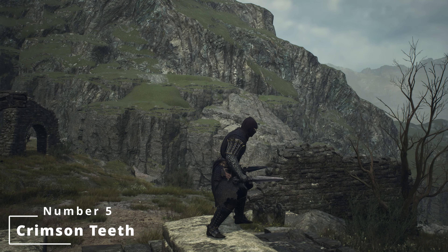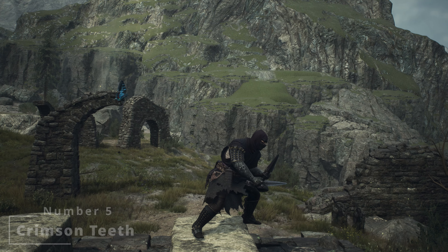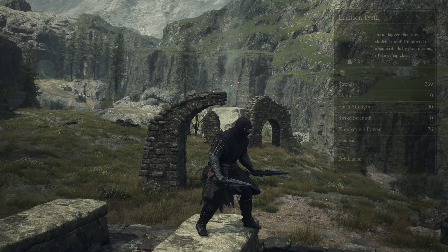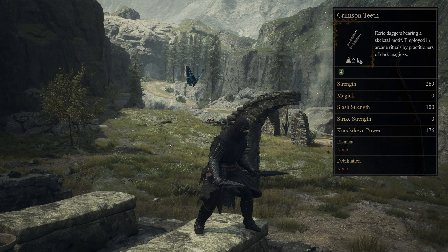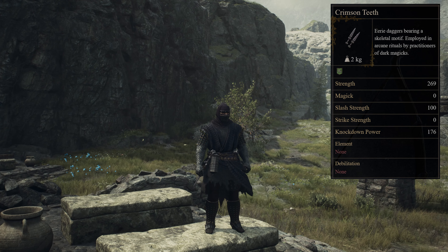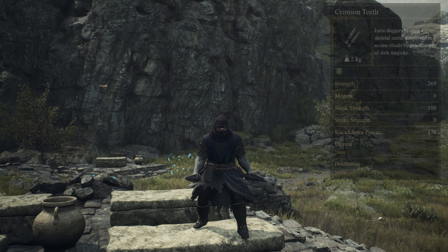The first entry in the top five are the Crimson Teeth Daggers — eerie daggers bearing a skeletal motif, known to have been employed in arcane rituals by practitioners of the Dark Magics. The Crimson Teeth Dagger set cannot be bought from any smithy or armory and can only be found by exploration. Make sure you thoroughly search each and every chest in the Salbatal Cavern.